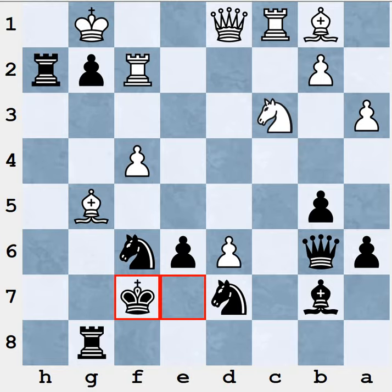Basically, I'm threatening mate in one. He takes a rook, and if he takes the rook on H2, I have queen takes F2 right here. I think I'm winning here — I don't think he has any chance to recover from this game. And so, finally, I actually won a game.